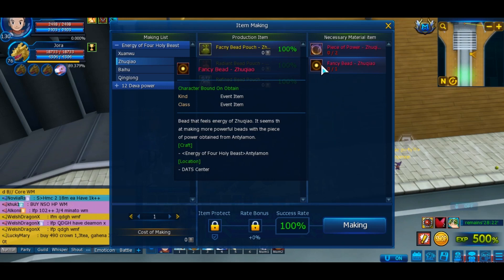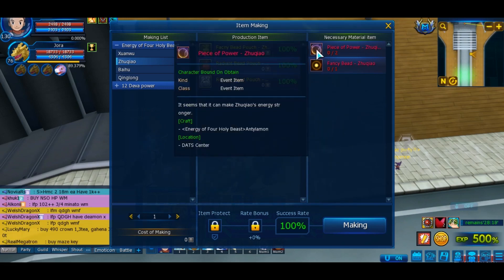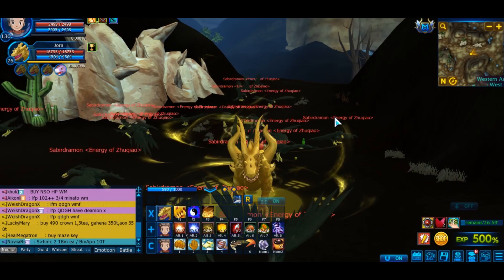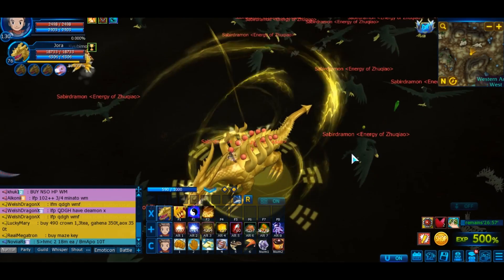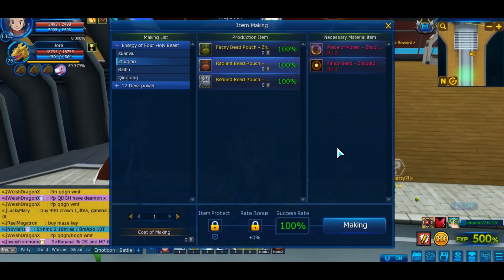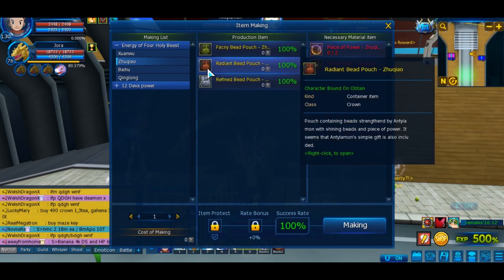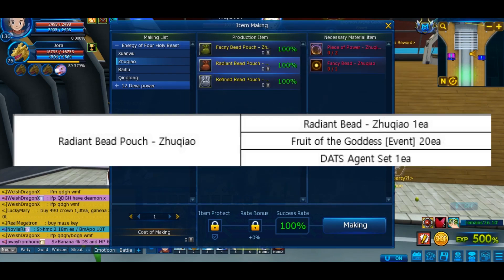When you have the Fancy Bait Zoukyao in your inventory, you will unlock the next daily quest to obtain 2 pieces of power. This time it will ask you to defeat 30 Saber Jamon in Western Village West. Here is their location, and once again you have to do this daily quest for 2 days.